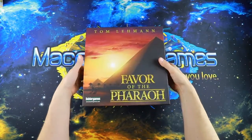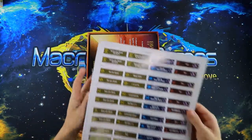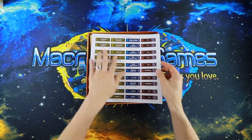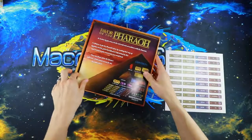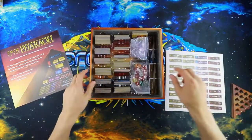Favor of the Pharaoh is kind of like an engine-building type game. The rulebook gives you the different level bars, which let you know what you're gonna need to roll in order to get some of the different bonuses that you can get.